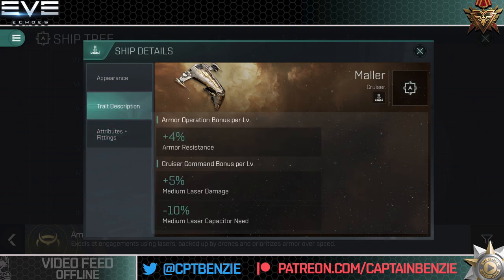Looking at the trait description, you can see what you get for training skills with the Mala. For each level of Armor Operation trained, you get a 4% increase to your armor resistances — that's a full 20% additional armor resistance at Armor Operation level 5, which you really should be aiming for if you're flying the Mala. Along with Cruiser Command giving you a 5% increase to medium laser damage and a 10% reduction to the capacitor medium lasers require — at full Cruiser Command level 5, that's 25% additional medium laser damage and a full 50% reduction to the capacitor your lasers need to fire.